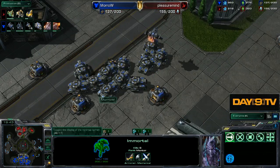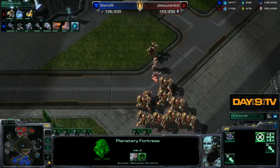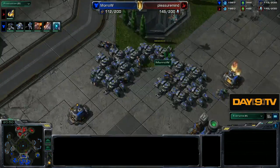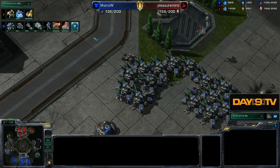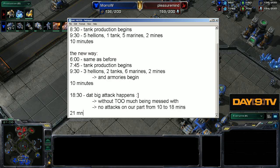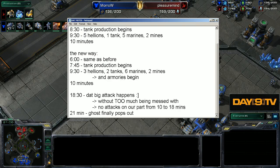I have to speed forward a little bit because I have a show at 8. We have some trouble controlling our expansions and just now we begin getting the ghosts — our first ghost pops out at 21 minutes. What we're actually going to do is go on to part 3. I have 13 minutes to my next show, so we'll take a very fast break and do a very fast part 3 where all these ideas come together for Morrow, and he's going to have a really clean mech game at the very end with a lot of cool elements in it.